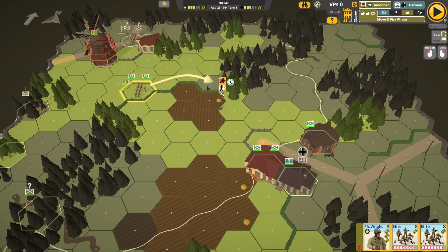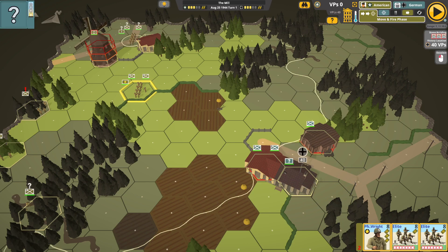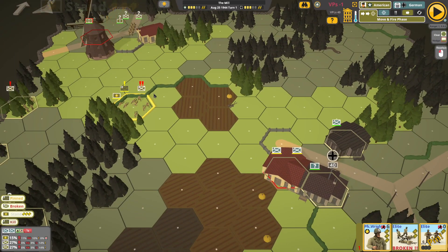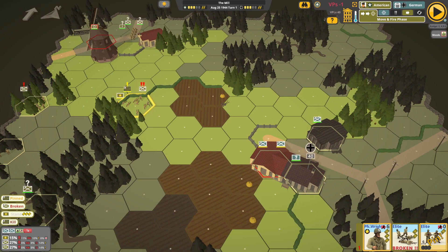In this fight with Private First Class, we actually need to take these buildings — they currently hold the victory point locations. I'm going to try to get into the woods quickly and rush in. We did get one hit, one broken, and one pinned. The broken unit will have to flee next turn and roll a die to see if he can escape. This position was looking pretty rough no matter what we did.